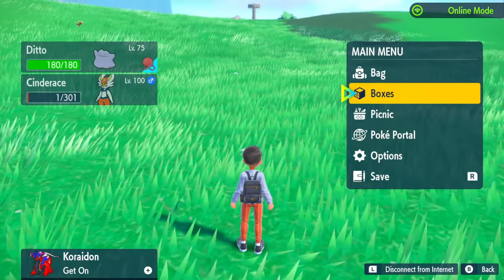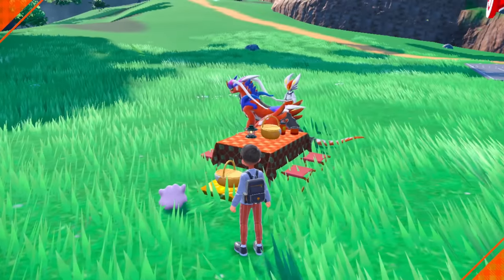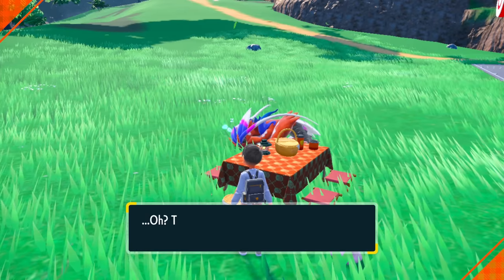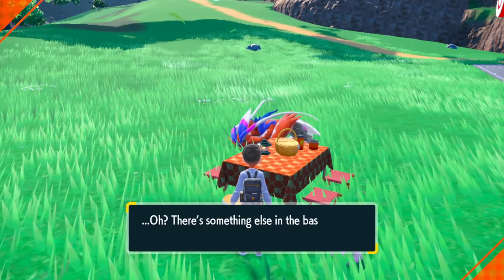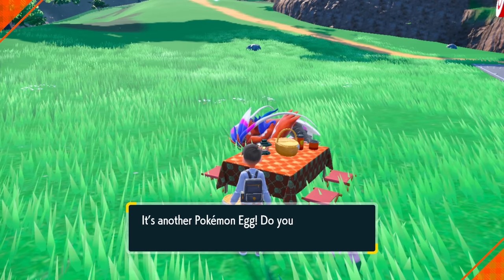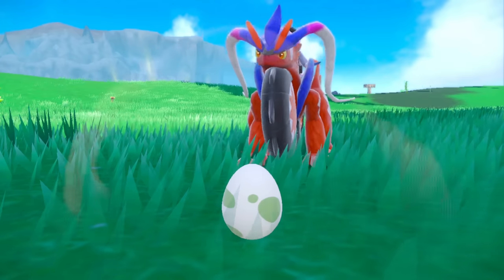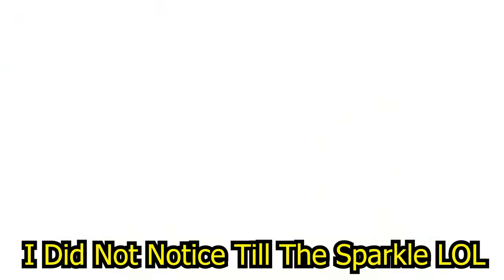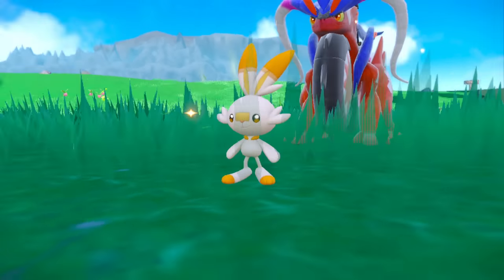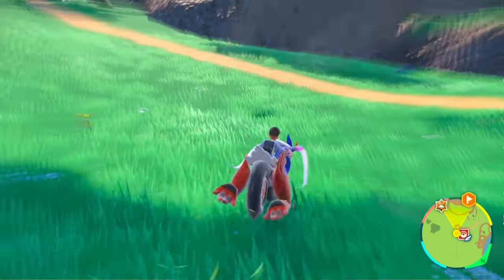Once you're done with all that, go ahead and open up a picnic. Once your picnic is open, just wait about 3 minutes and you should have a max of about 10 eggs or so. I should have a bunch of them in here — I can see 5 eggs. I'm just going to collect all my eggs and let's get hatching. Egg number 1... wait, what? No way!